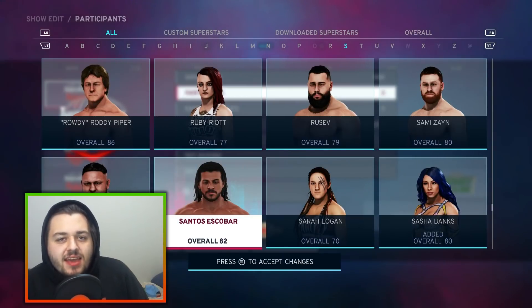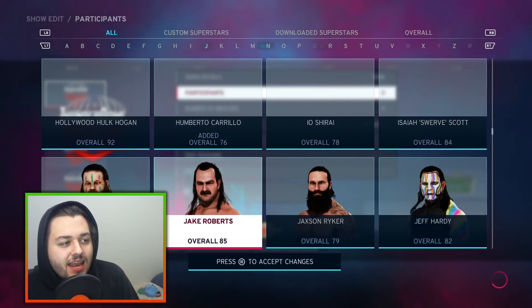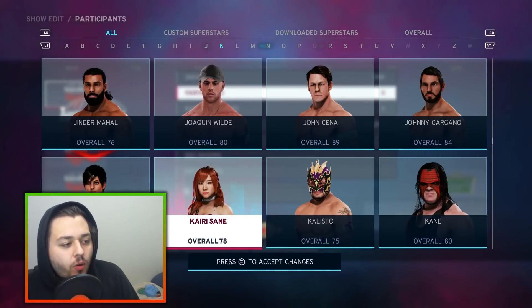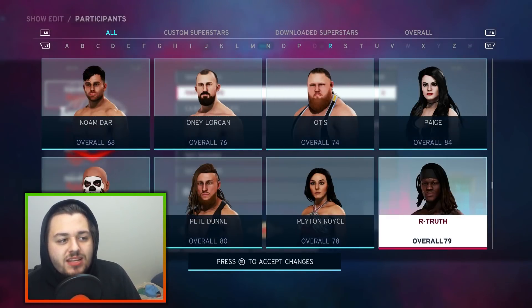But that got me thinking — if we're grabbing tag teams, let's go ahead and grab one of my favorite NXT acts right now: Legado del Fantasma. I'm talking Santos Escobar, I'm talking Joaquin Wilde, and last but not least, Raul Mendoza.